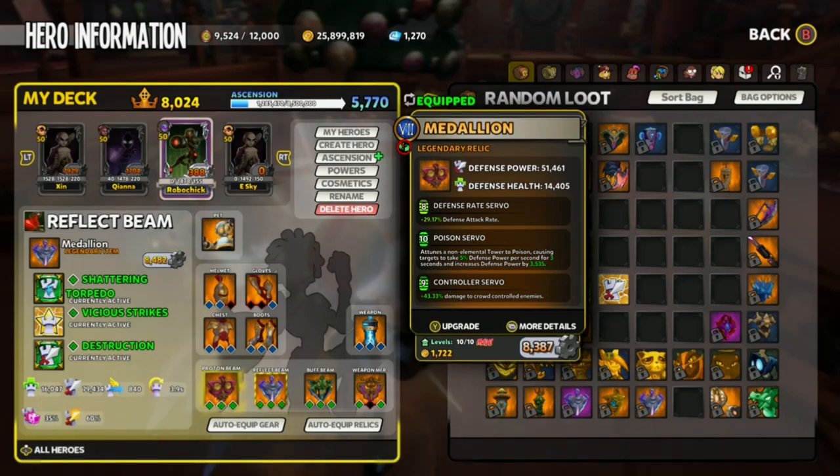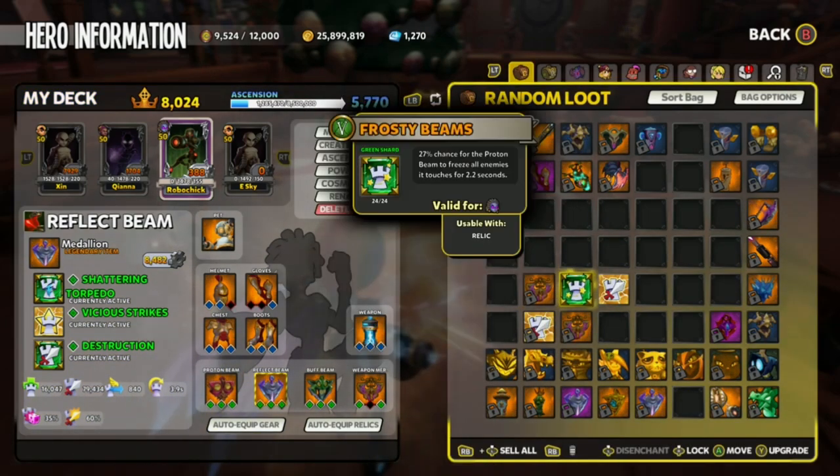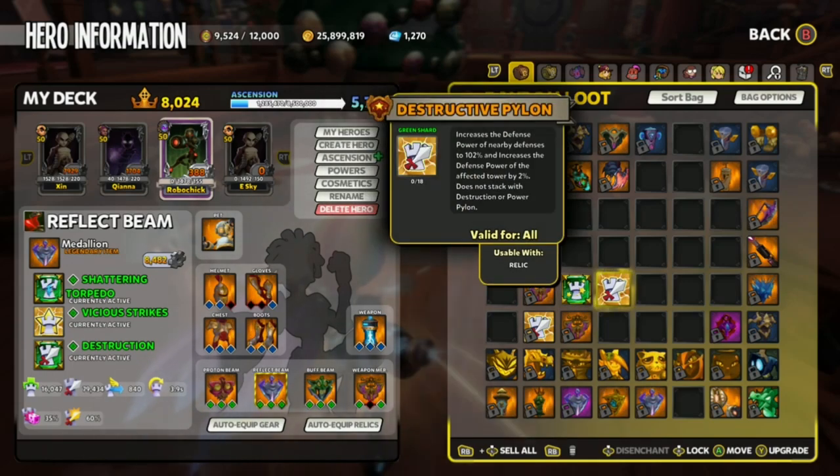I recommend getting both builds, but if you had to choose one, I recommend build 1 as build 2 is not as important, but it's very useful when you're climbing past Floor 200. Honorable Shards for the Proton Beams are Frosty Beams — Frosty Beams has a chance to freeze units, giving extra CC to stop enemies from coming past. Lastly, we have Destructor Pylon, which will buff defenses around the Proton Beam.